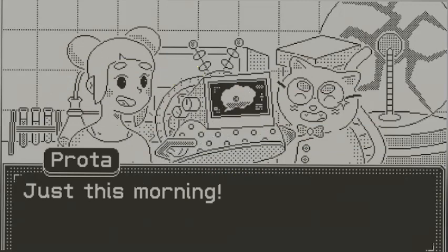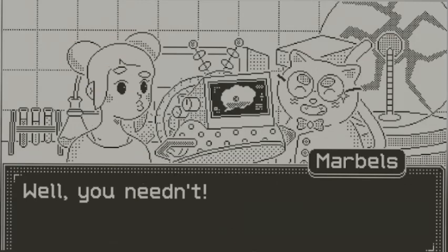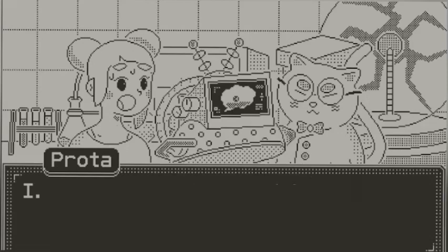Lost Your Marbles follows our main character as she's on a journey to go throughout her island to find her lost dog, Minty, who she was supposed to take on a walk. The beginning of the game starts off with our main character receiving something called a marbleizer. When worn on your head, this device will literally transmit the correct answer to any question asked.